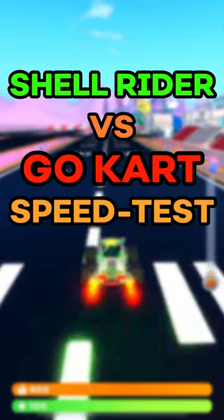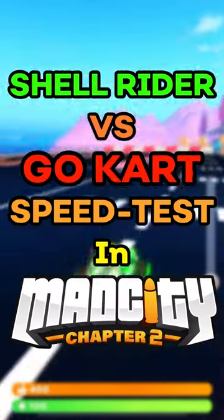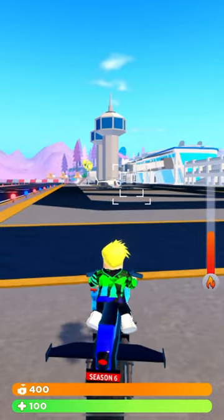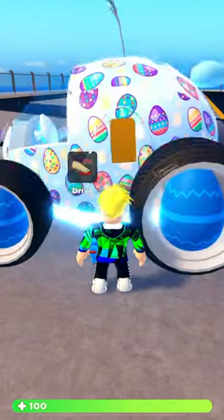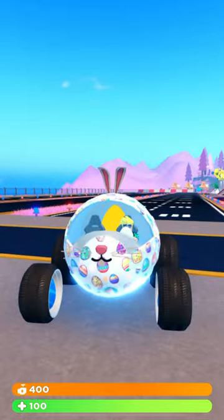Shell Rider versus Go-Kart Speed Test in Mad City Chapter 2. Alright, so we've got the Easter event land vehicle, the Shell Rider, against the Piggy event land vehicle, the Go-Kart. So let's start, obviously, with the Shell Rider.